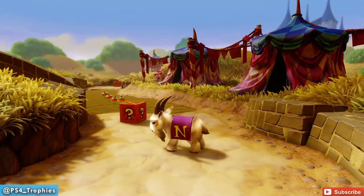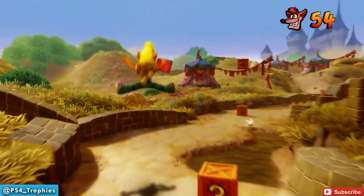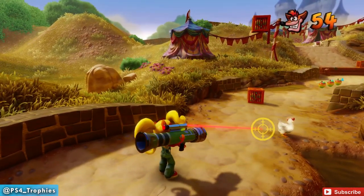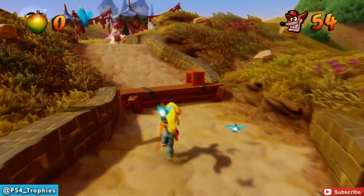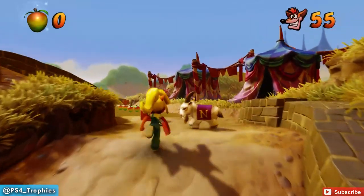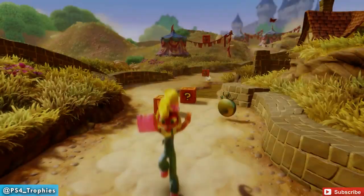In order to get the fruit bazooka, you unlock it by defeating Dr. N. Gin — he's the final boss in the fourth warp area. Once you defeat him, getting the bazooka is an automatic part of the story anyway. Then just kill the chicken, kill yourself, rinse and repeat until you earn the trophy.